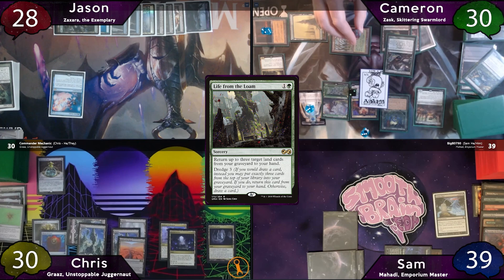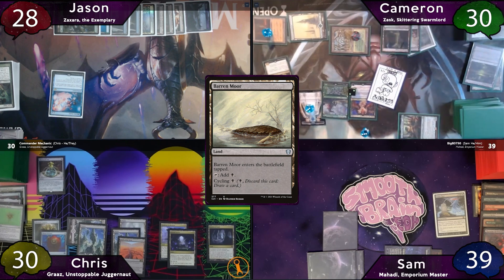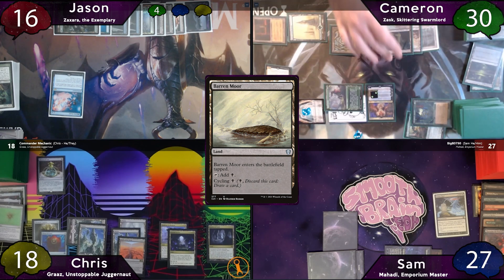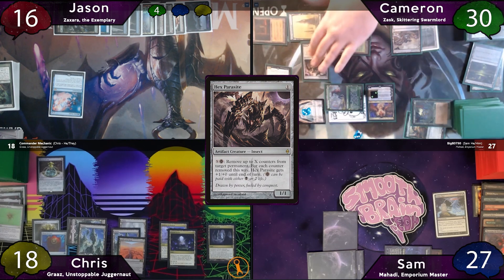Cameron moves to combat and swings 12 at Sam, 12 at Chris, and 12 at Jason. They don't have any blockers, so they all just take it, with 8 of Jason's damage being commander damage. Post-combat, Cameron casts Hex Parasite and passes the turn. Sam on his turn immediately taps for 3 and casts Toxic Deluge. He asks how big Cameron's biggest bug is — it's 8 — so he pays 8 life and it resolves.